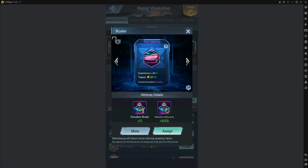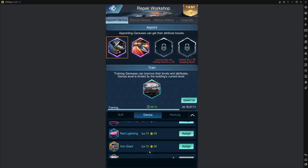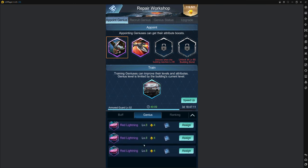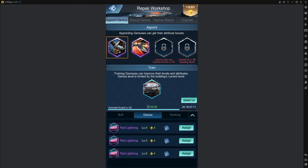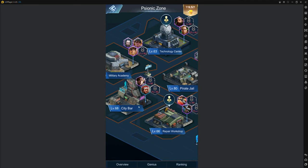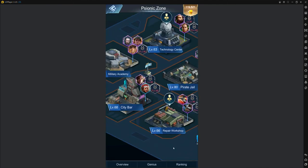There's also a genius you want to put on if you're going offline for the night — it increases the amount of donations or meteorites you can donate to your center, so when you wake up in the morning you'll have more meteorites and can get the technology for your CVP faster.